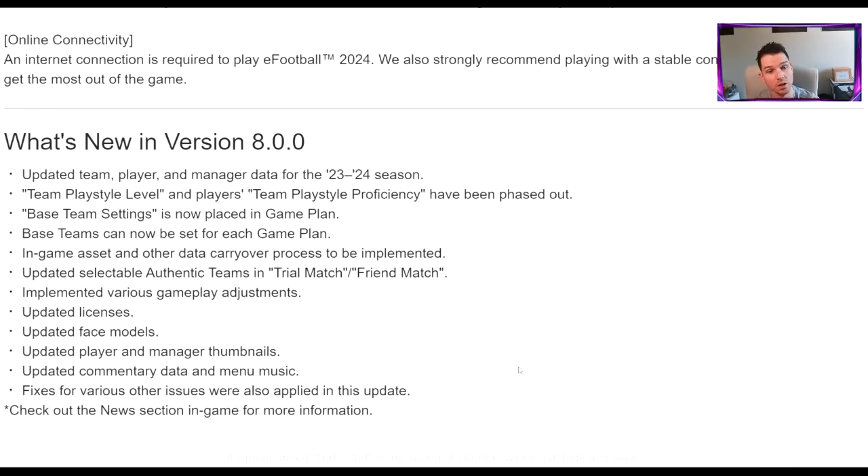The current version is 8.0.0 for mobile - on console I'm thinking it's going to be called eFootball 1.0. This is the first mobile update for eFootball 2024 and the console will follow. On the 7th the servers will be back on - you'll be able to play online, access packs, the new coin stuff, the new premium content, and match pass. They also mention the team play style level is gone, and UI changes such as base team settings now placed in game plan, plus updated face models, player thumbnails, and commentary.